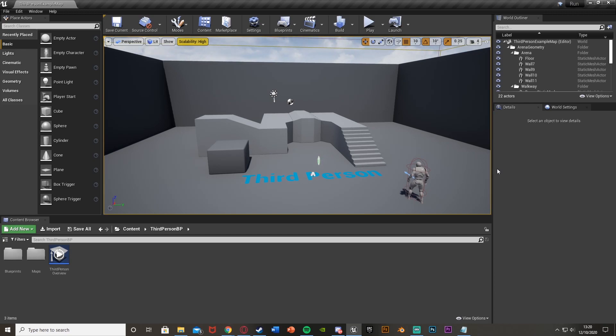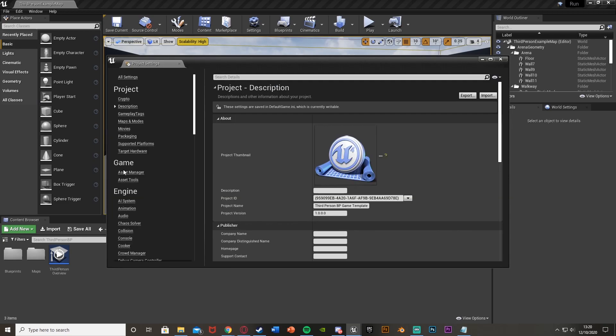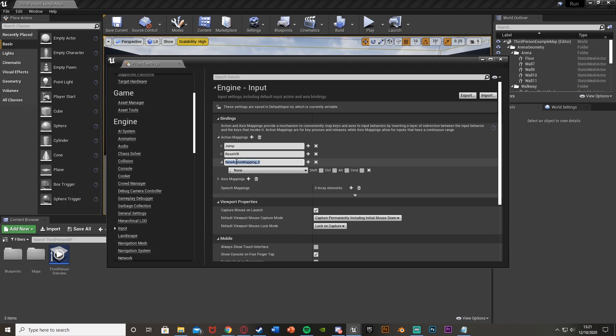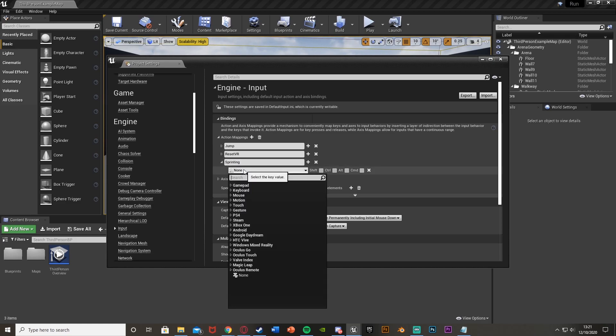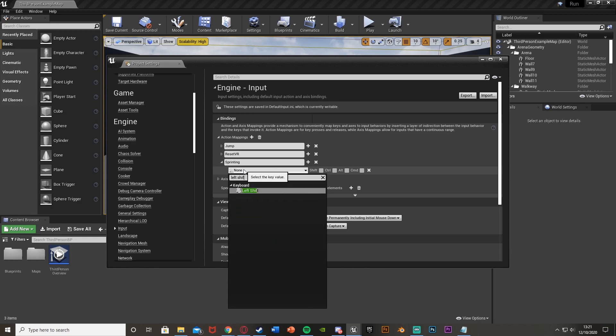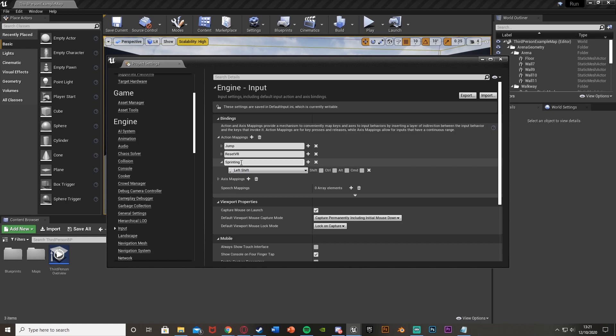The first thing we're going to do is create our action mapping. Go to Edit in the top left, then Project Settings, then down to Input. Open the action mappings, hit plus, and I'm going to call this one 'sprinting'. Set the key to left shift. This is good because you can add multiple keys for different platforms or set up key bindings — it's a lot more efficient than just getting a left shift key directly.